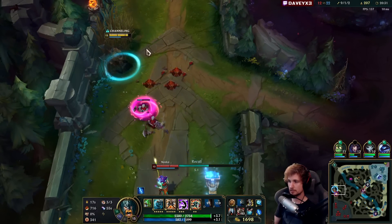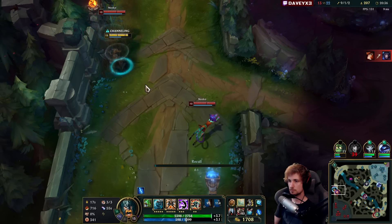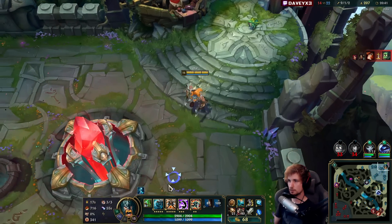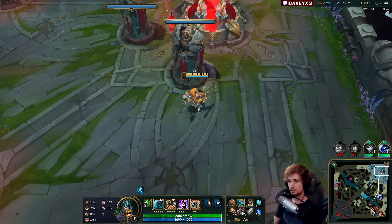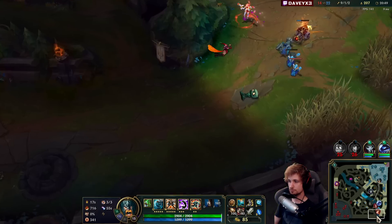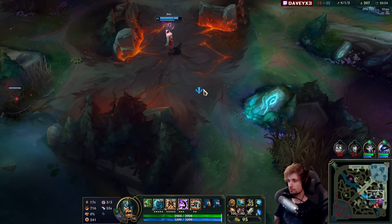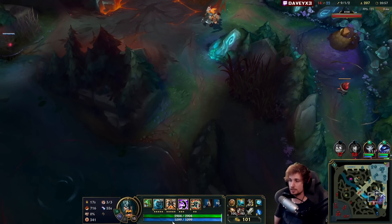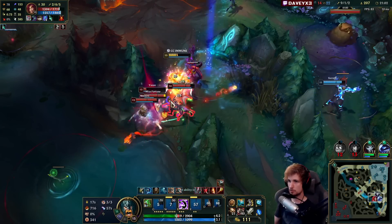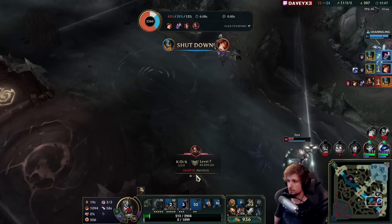Still pushing, just like mid lane, rotating towards the bottom. We're going to go Drake right now. The long sword — we're going to build Dead Man's Plate next, and then the last item is going to be very situational. This will be a good fight because Niko is not here — Niko is still rotating. Two kills, and saving my teammates as well — they can clean it up.